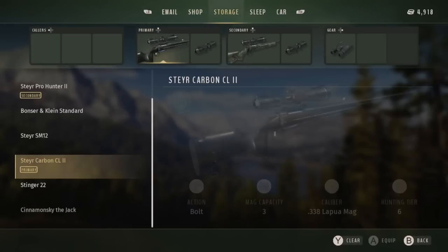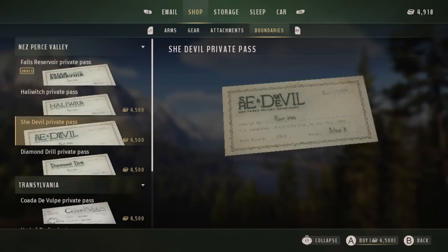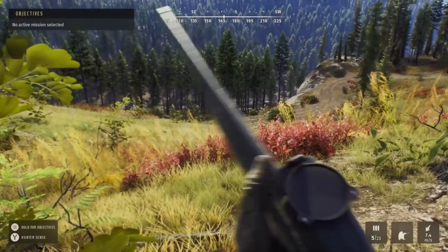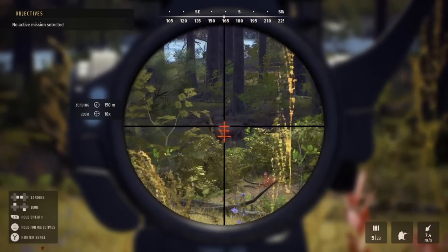Hello there guys and welcome back to the channel. This is Mel's Gaming here with another Way of the Hunter video. We're starting off today's video by purchasing a pass for a brand new piece of private land — the diamond drill area on Nez Perce Valley.